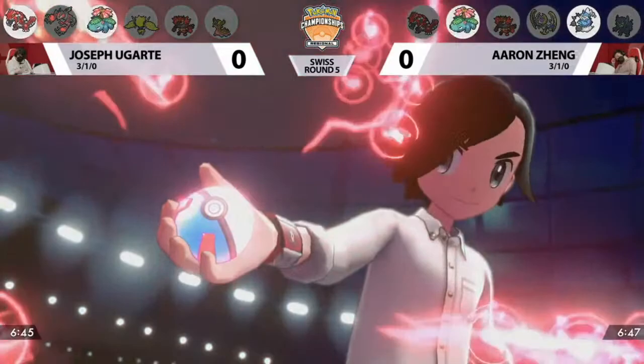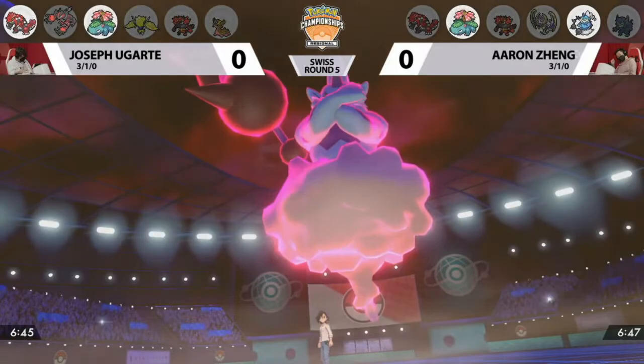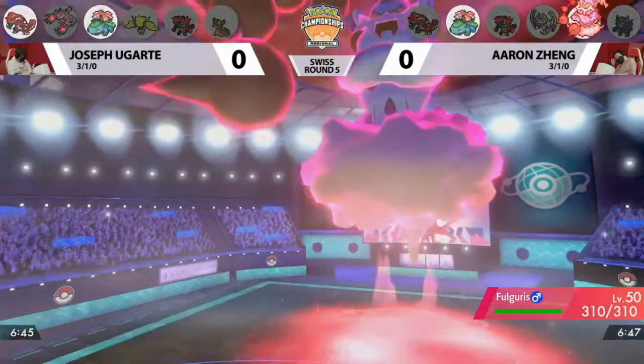Aaron is going to go on the aggressive — a Dynamax to start out the match. It is going to be the Max Thundurus. That's very scary if Joe clicks Sleep Powder, because you have to worry — because of Chlorophyll, Venusaur will be attacking before Thundurus.